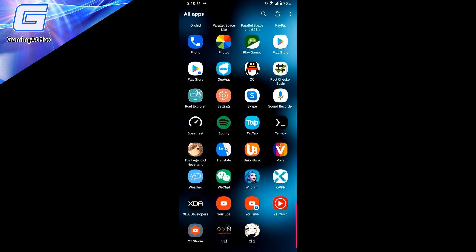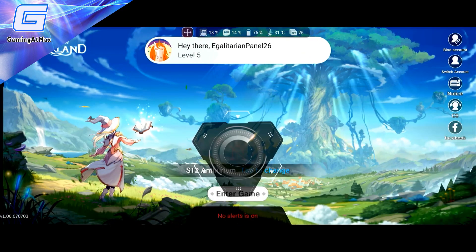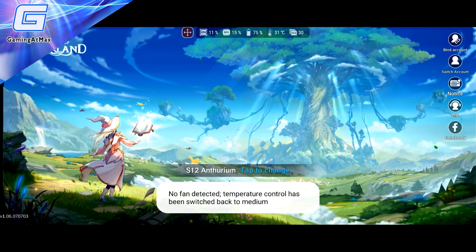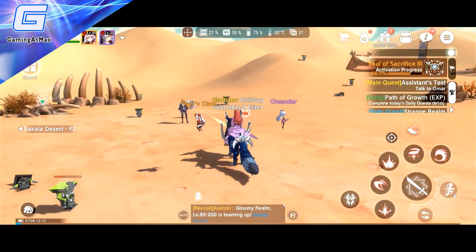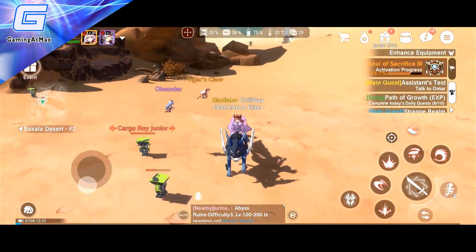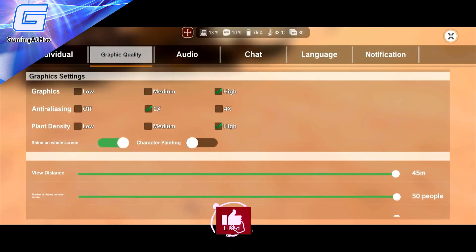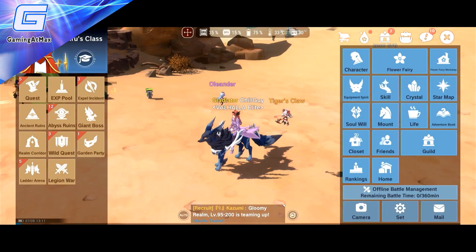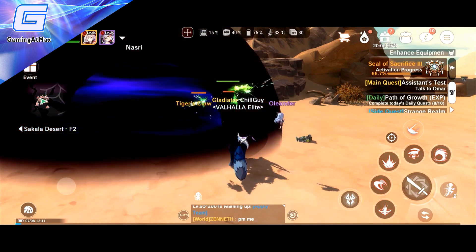Before we open GLTools, let's open Legend of Neverland first to quickly show you the FPS the game is currently running at. As you can see, it's running at 30 fps only at max, and if you take a look at the settings there's no frame rate option under the graphic quality tab — you can't really modify the frame rate on this game.